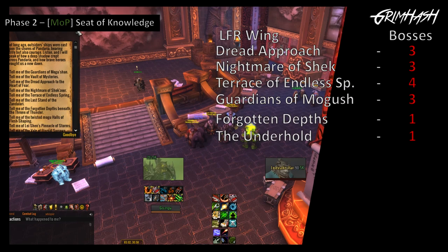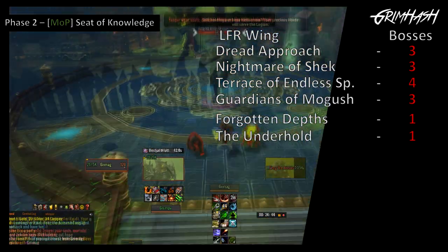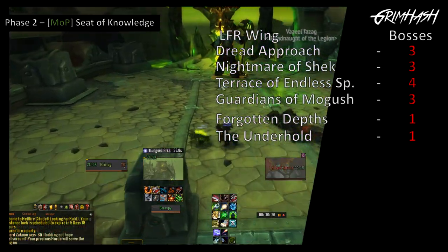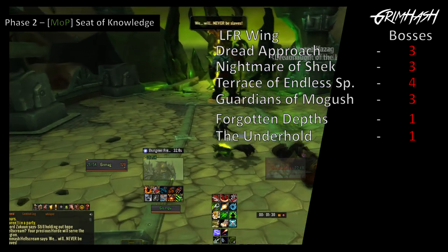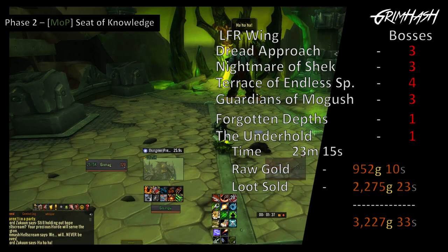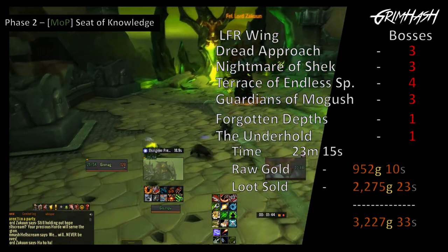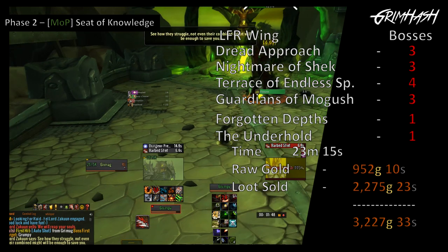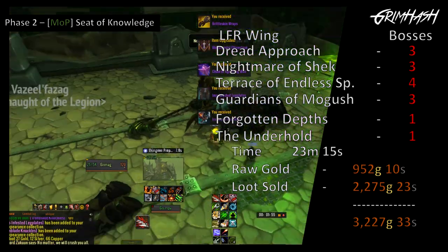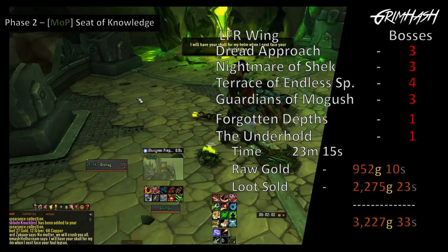The first LFR wing we'll be doing is the Dread Approach — killing all three bosses. We'll then do Nightmare, again killing all three. Then Terrace, killing all four. Guardians, killing all three. Lastly, we have the Forgotten Depths and the Underhold, killing one boss each. These take a lot longer due to RP and larger layouts — a grand total of 23 minutes and 15 seconds. The raw cash gained was 952 gold and 10 silver, and sales from the loot gave us another 2,275 gold and 23 silver, making an impressive haul of 3,227 gold and 33 silver.